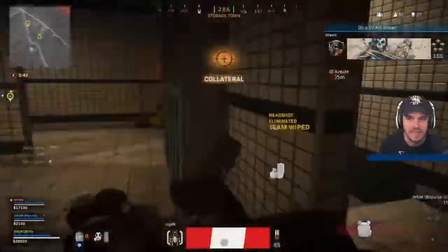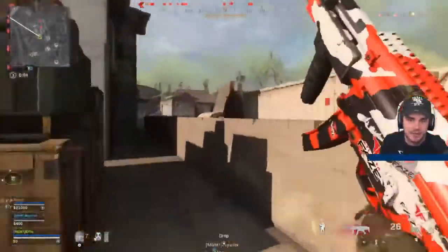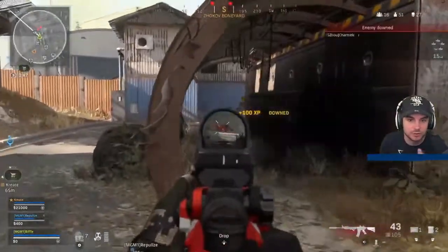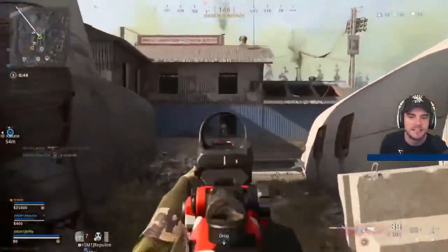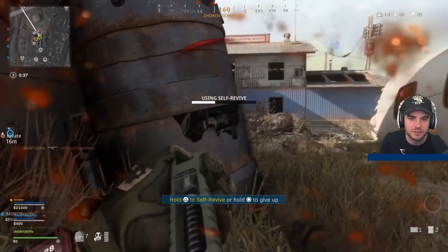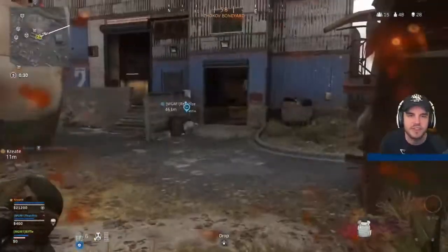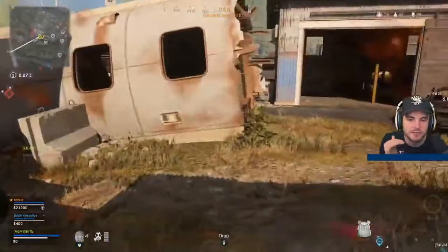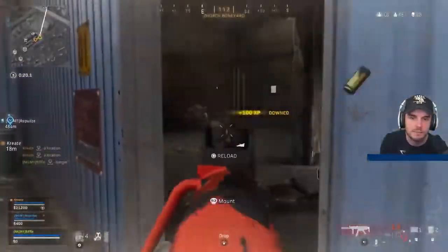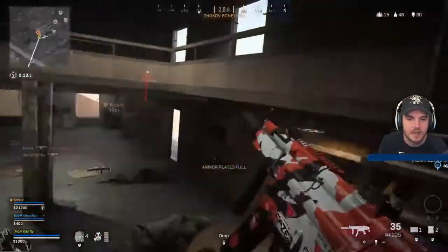They've now got a UAV set up so Biffle knows exactly where the enemies are. He uses the MP5 to close distance quickly — when you know an enemy player's location and they don't know yours, take advantage of the situation. You can get easy downs, then switch to the M4 when they're moving away. He gets a self-res but his teammates come in and mop up. So many players challenge gunfights without full health — having plates is a huge advantage. Pushing into the building with the MP5, two very easy kills, pops back into cover for the reload, then checks before entering in case another enemy is inside.